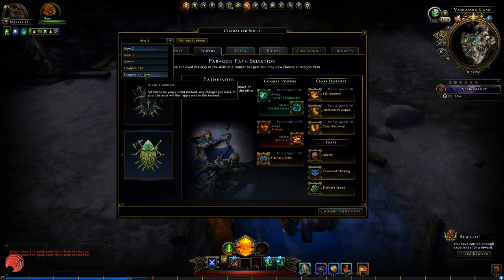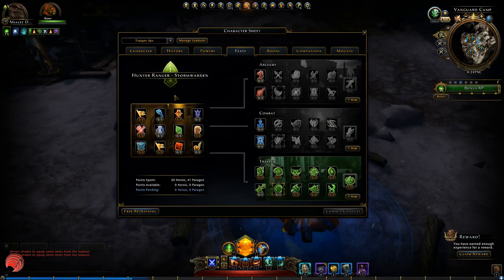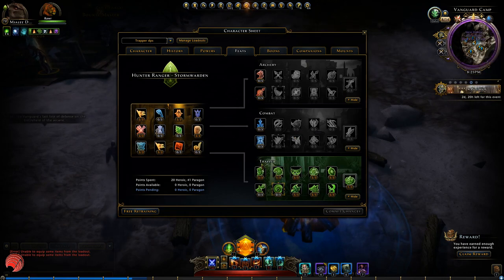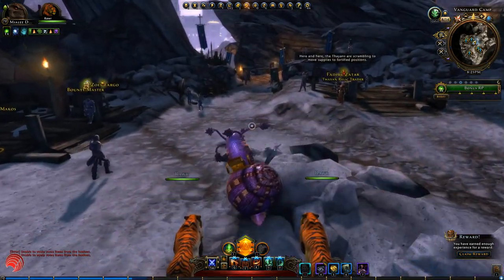The paragon feat paths are under the feats section. You have three for each class. For the Hunter Ranger: Archery, Combat and Trapper. Archery is all about long distance ranged damage — it focuses mainly on your ranged powers, so your melee powers will be less powerful. The Combat feat path focuses mainly on your melee powers, which makes your ranged powers less efficient. And the Trapper feat path focuses on both of your stances, so in this feat path you will be switching stances quite often.